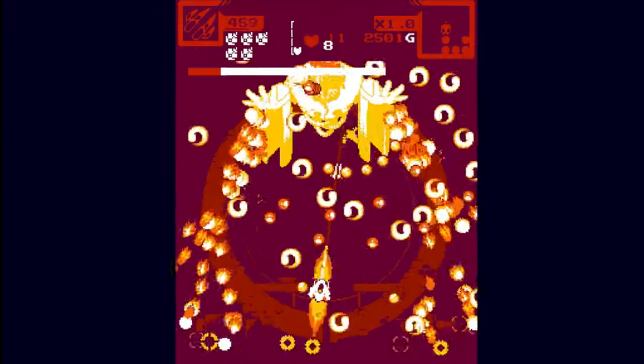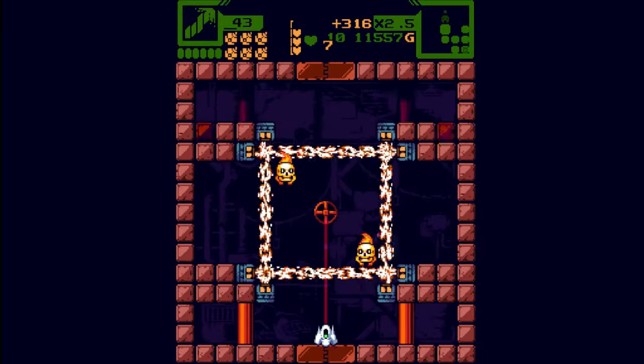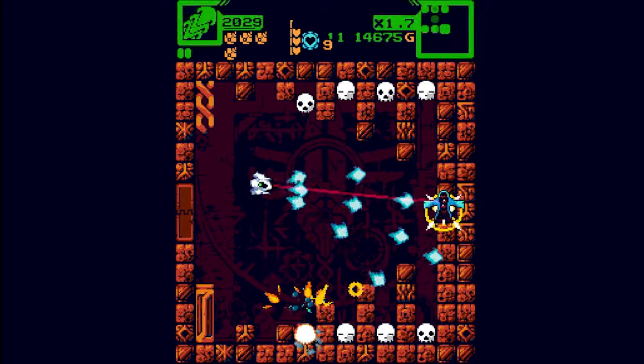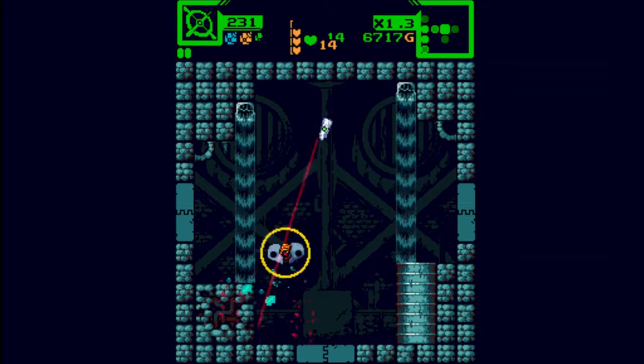Initially released in 2017 under the name of Monolith, it's a relentless adrenaline-fuelled non-stop action joyride through procedurally generated levels, with over 2,000 layouts, 120 different enemy types, as well as 50 unique modifiers and 13 types of weapon, which do all feel and act very different.